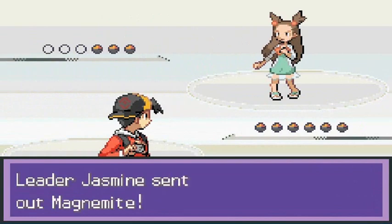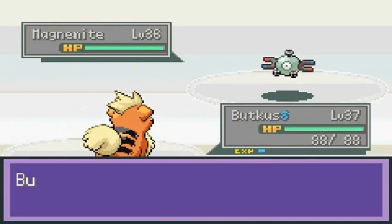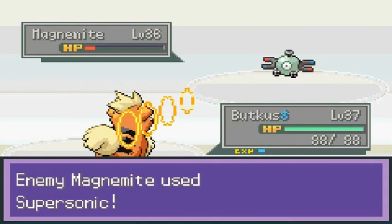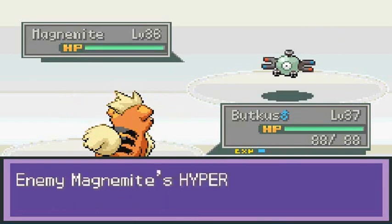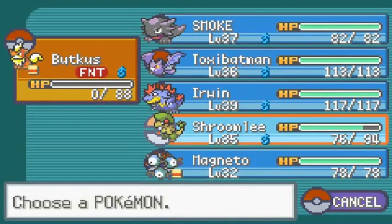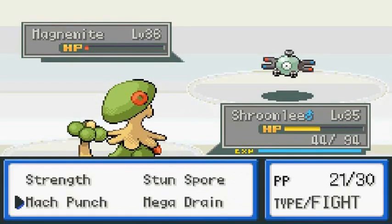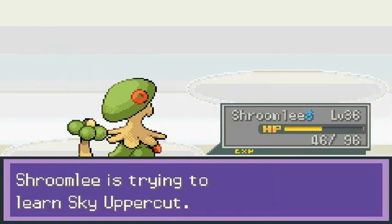Alright, sixth gym battle against leader Jasmine! She's coming out with newly discovered Steel type Pokemon. I do have a Steel type — Magneton — but wow, that nearly takes them out right there. Of course they're going to use Supersonic. Speed button, try it again — these guys will not let me win, dang it.